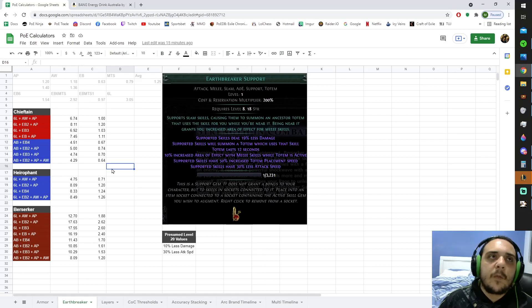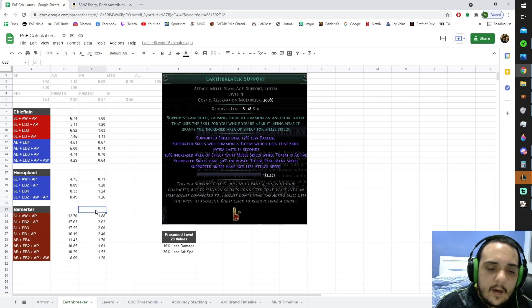I will be personally very surprised after plotting down these numbers if we see any kind of alternatives. I do think there's a possibility that a content creator like Mathil creates a dedicated Earthbreaker support totem build where a popularized version starts to get played, even though it's suboptimal in pretty much every way. That's kind of par for the course with Mathil builds — they're not designed to be optimized in terms of DPS, they're just a lot of the time fun, quirky builds. So there is the potential that Mathil plays one and it's just strong anyway, and it becomes the popular way to play it.